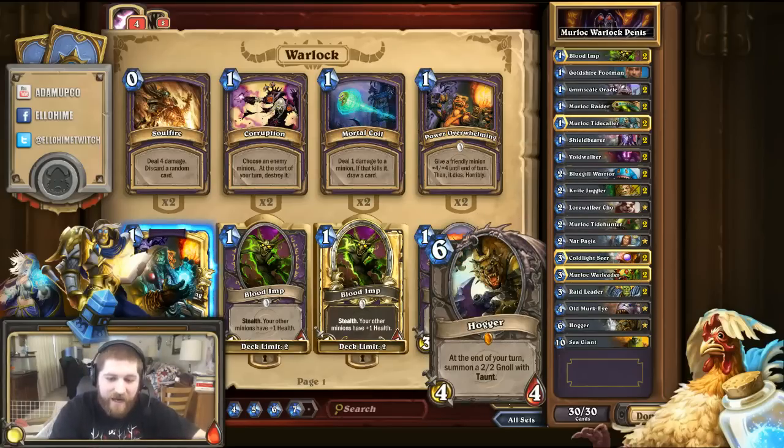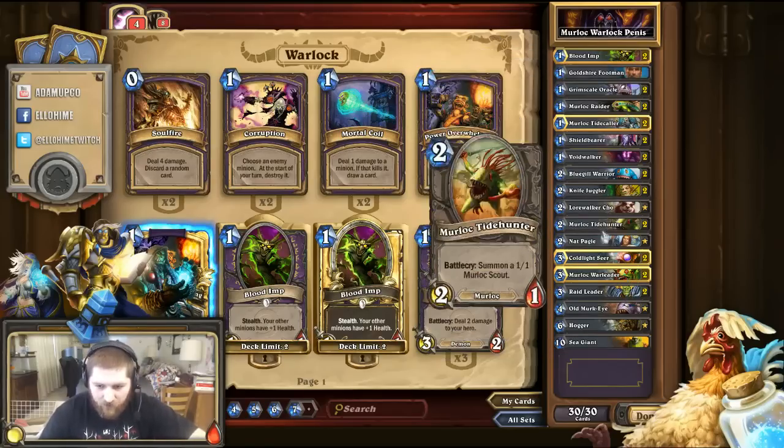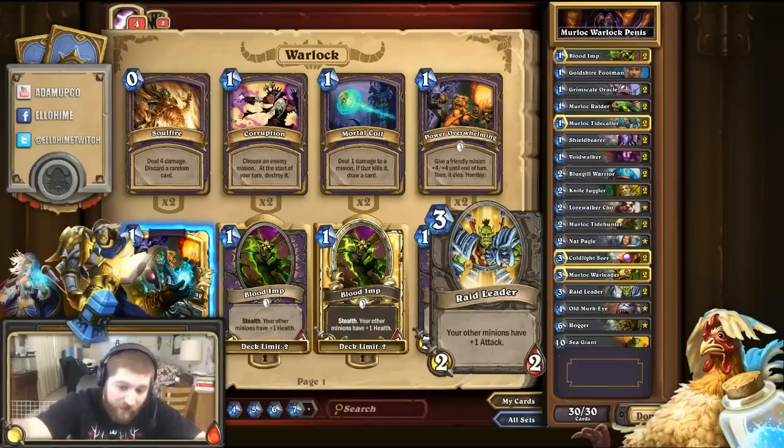Hogger is a six-cost card — my highest cost. He's a 4/4, and at the end of the turn you summon a 2/2 Gnoll with taunt. So it's another taunt on the board. He's kind of a pseudo-taunt himself too, because they're going to want to focus him. You throw him out, and when you end your turn another 2/2 taunt card pops up to block. Raid Leader gives all your other minions plus one attack. If you have the Warleaders out and then throw down Raid Leader behind them, it's going to give plus one to all your minions, and then you just plow them into the enemy.